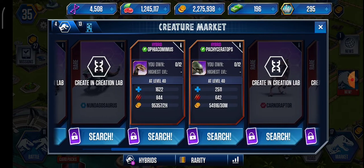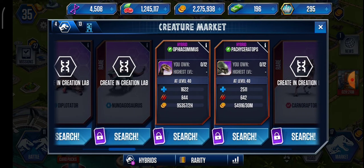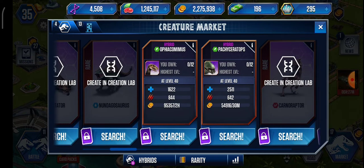Next up we've got Pachyceratops, which has 2,500 health — crazy health — and 600 attack. It gathers about 54,000 coins in 30 minutes, so basically double per hour, meaning in two hours it gathers four times the amount of Africaminimus. So it gathers lots of coins. The health is right up there at the top, though the attack is okay. It has the most health out of everything so far.